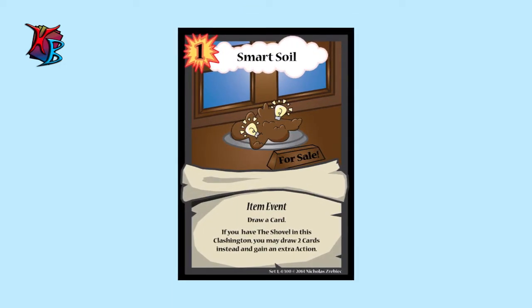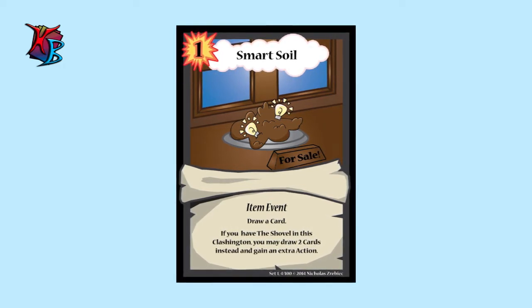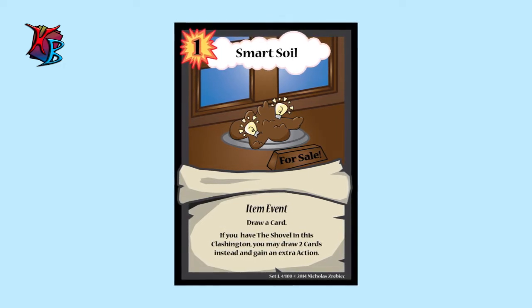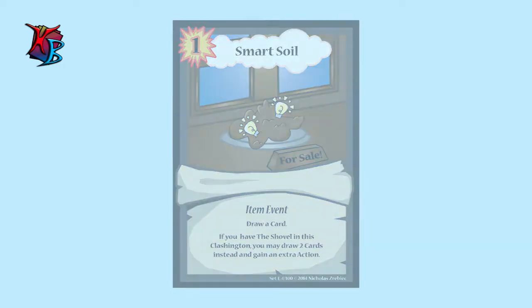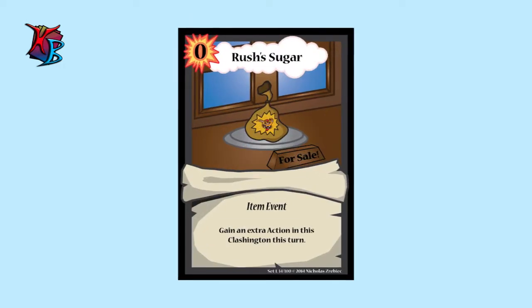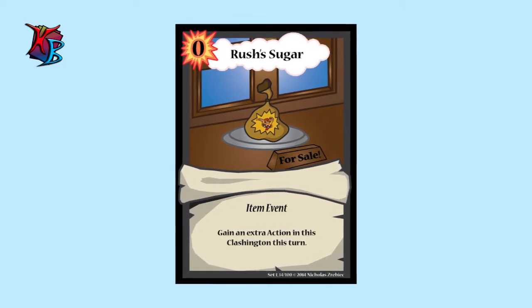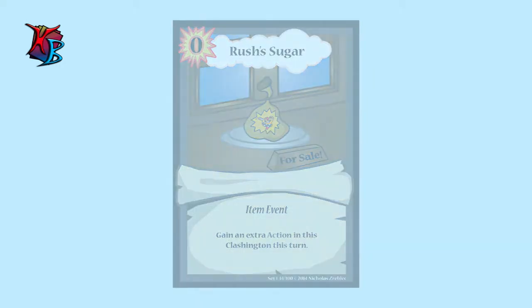Smart Soil is another card that benefits from the shovel. Similar to Stinky Soil, it only draws a card if you have it by itself, but with the shovel — unlike Stinky Soil — this card allows you to draw two cards and gain an extra action, so in a way it's like a buffed Papers Please. Russia Sugar, as mentioned in the tutorial video, is a zero-action card that gives you an extra action — another tempo-gaining card that is also very versatile in many decks.